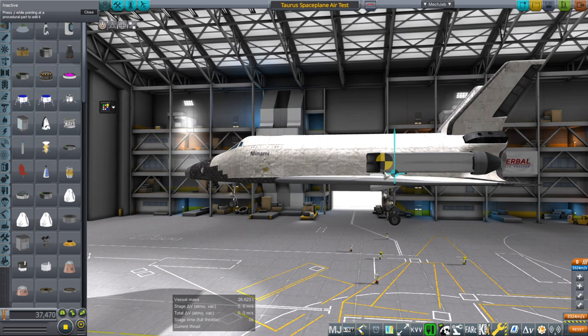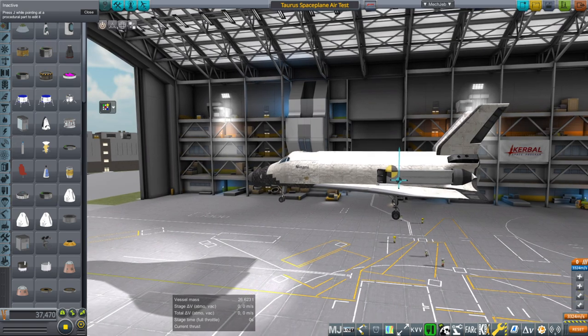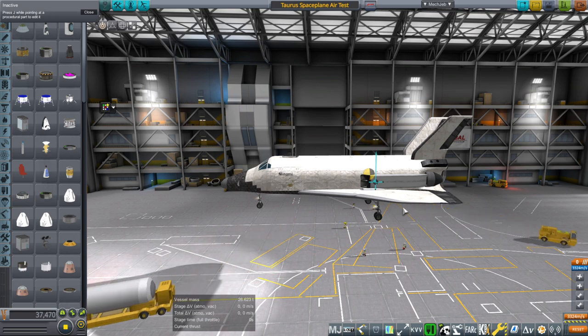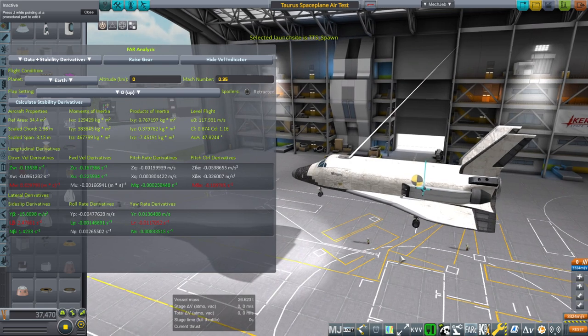Part of the reason was that I had the center of mass on the same level as the center of lift, so I've raised it up a little bit, which it probably should be given the location of the tanks. This is the air test article, not the space plane itself — this is the one we're testing in the atmosphere. One frustration was that FAR, even though things were obviously not going right, it was all green. So I've decided to not use FAR on the wings anymore.